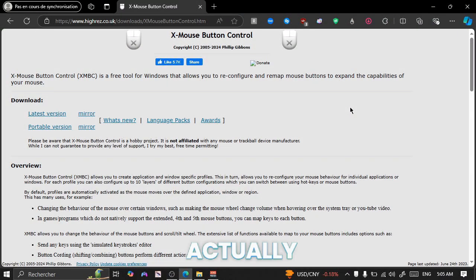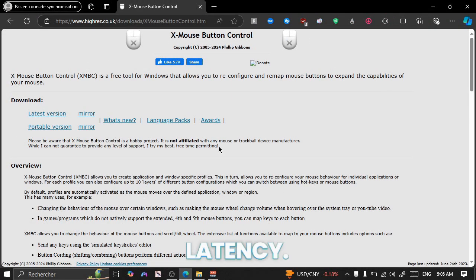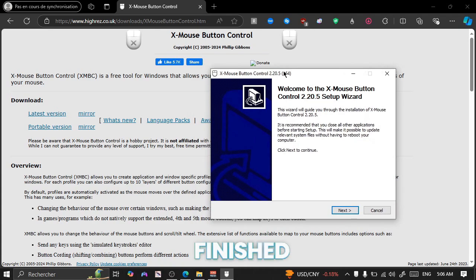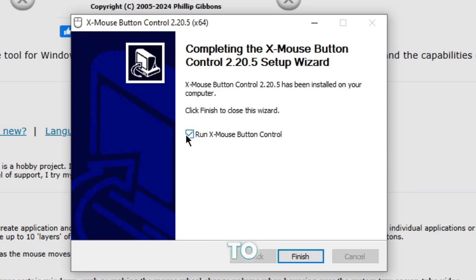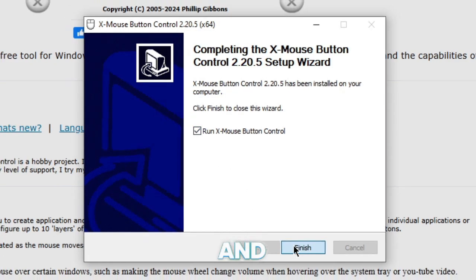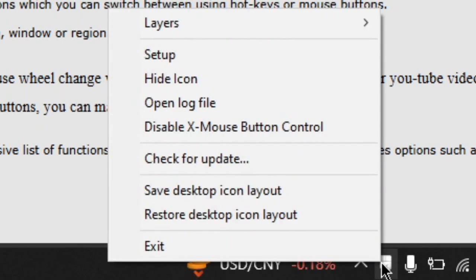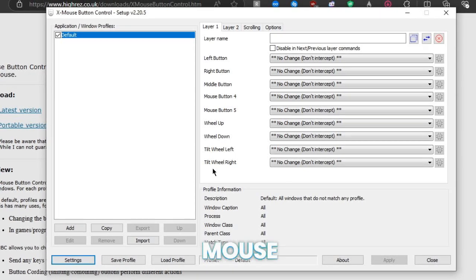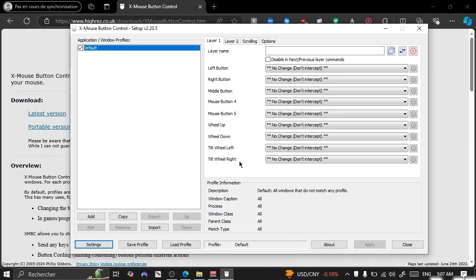The first step is actually going to be downloading X Mouse Button Control. To do this you just click download over here on the latest version, and once it's finished downloading you just want to go through with the whole setup. Then you want to tick 'Run X Mouse Button Control' and click finish. After you've done that you'll find it down here in the taskbar. You're going to right-click on it and go to setup. Over here I'm going to give you the X Mouse Button Control settings that will help us achieve perfect aim.